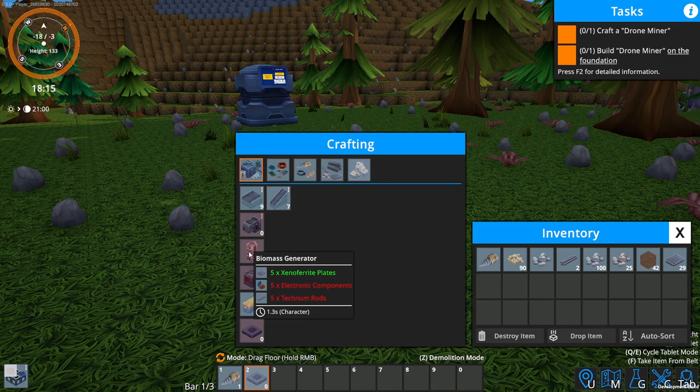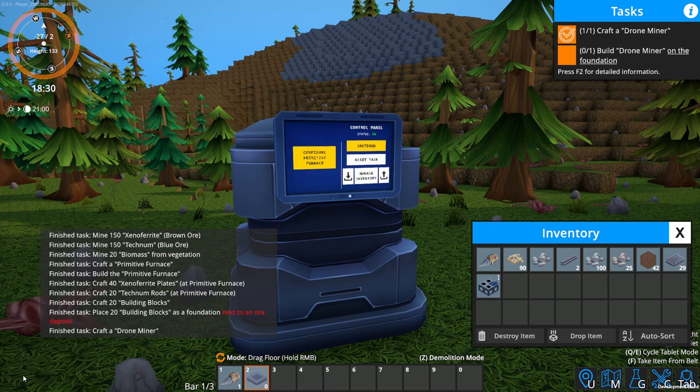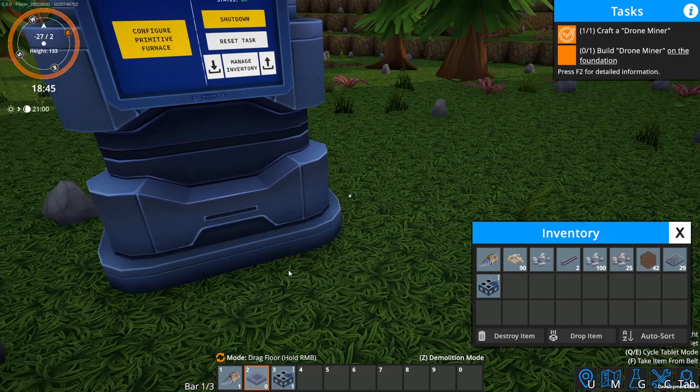Next thing we're going to have to make is a biomass thing — looking at electric components and technium rods. While I'm waiting, it's the same thing as Factorio: when it needs things, it automatically makes them. This thing needed electronic components or machinery parts, so it automatically made them. That is phenomenal — loved it in Factorio, love it even more here.